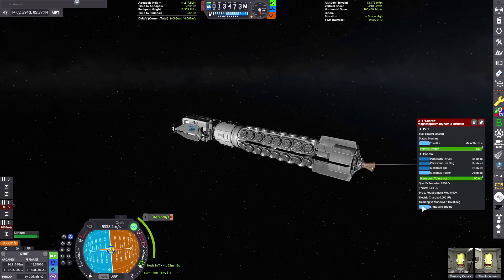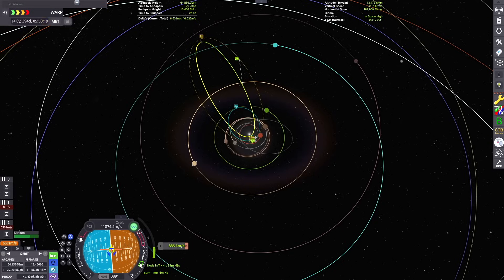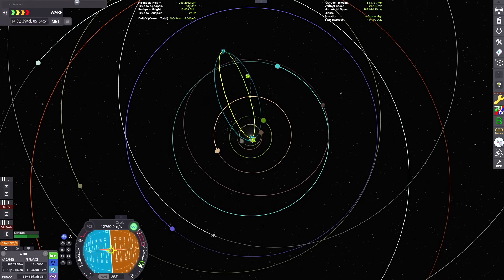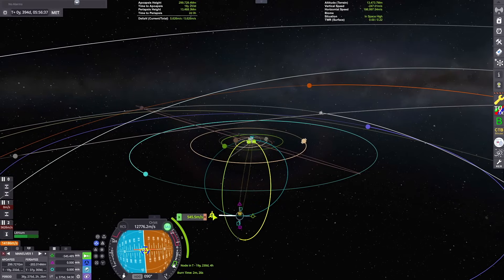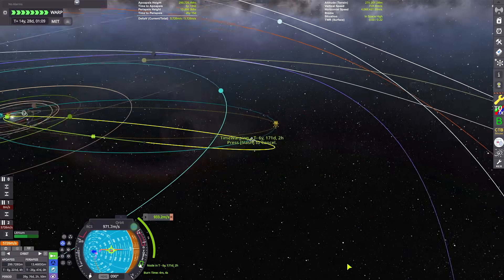It has a pretty high efficiency, hence how much delta-V we can pack into such a small package. This thing has around 10,000 meters per second of delta-V, but we're really going to be pushing it to its limits in this episode, as Halley's Comet — or 1P Gaito as it's called in the Minor Planets expansion mod — has an orbit apoapsis well outside the orbit of Erlum, which is the Uranus analog of the Kerbal system.